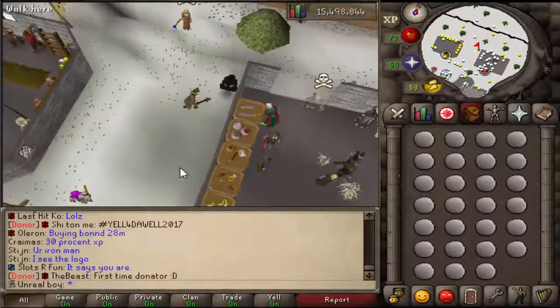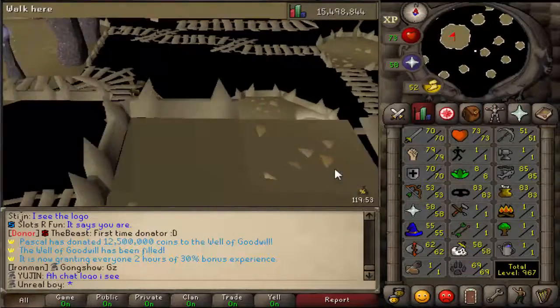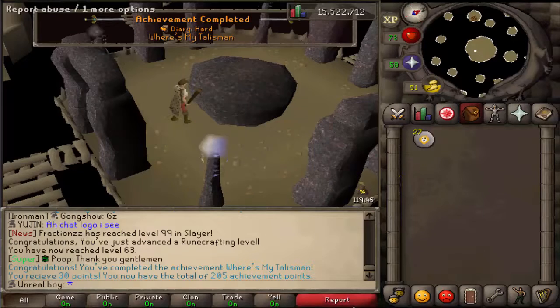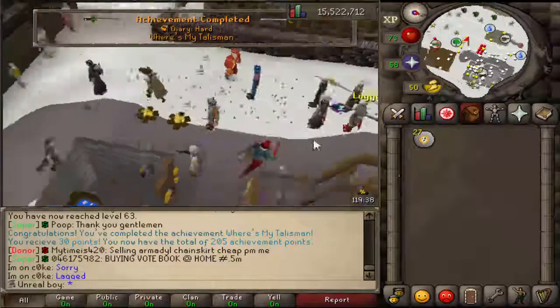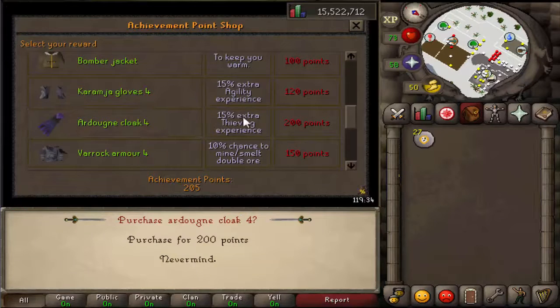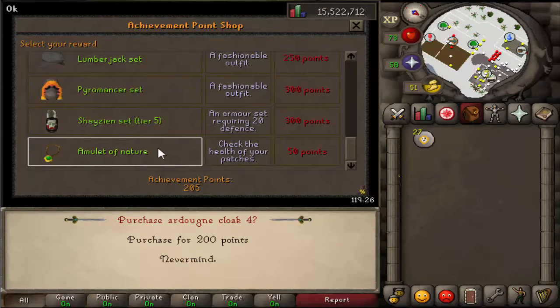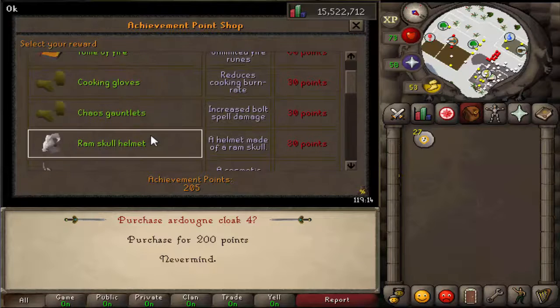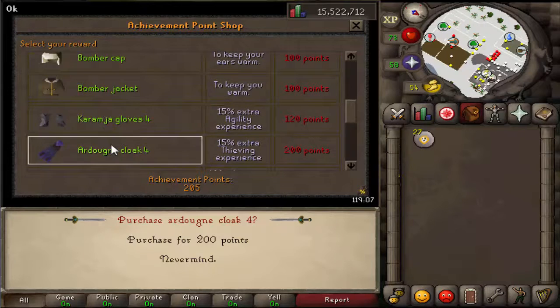We are back on the Iron Man account and we're grinding hard. So far we're at 79 Strength. We have 62 Runecrafting, which I'm doing right now just to get an achievement — and that puts us at 205 achievement points, which is exactly what I wanted. I wanted to get rid of this spotted cape. I think the cape reward would probably be the best to get, but I can get that later.